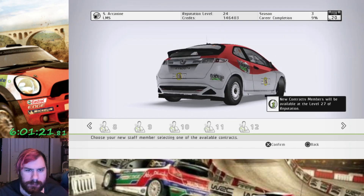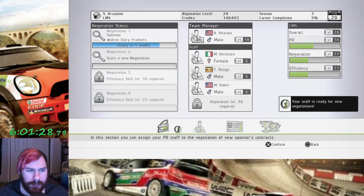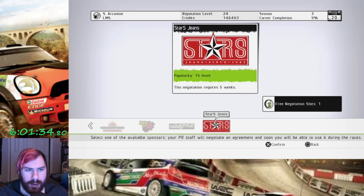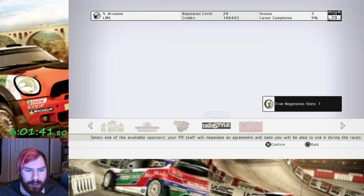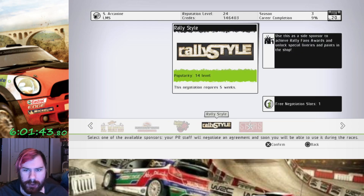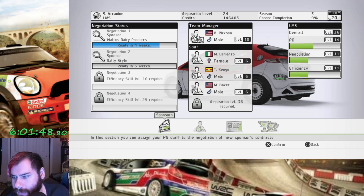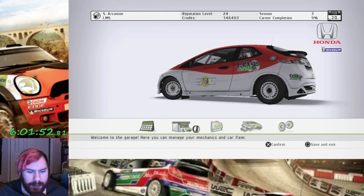I think I'm gonna go with Baker for the higher PR. That means we can now negotiate with two sponsors at a time. We've also unlocked new sponsors as well - Rally Style and Star S Jeans. We'll go with Rally Style because I like the looks of it, even though Star S is a slightly higher profile.